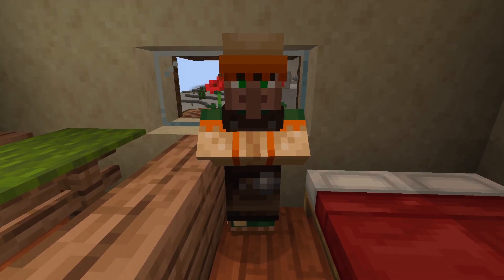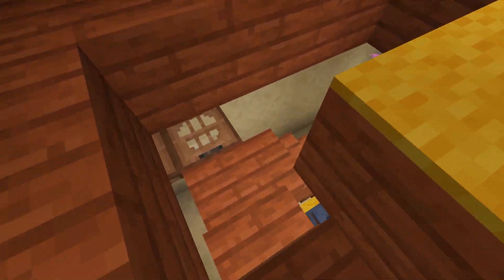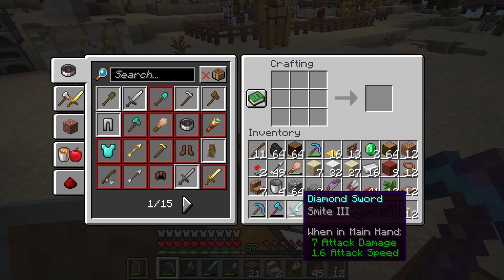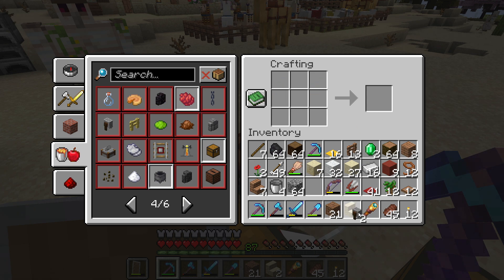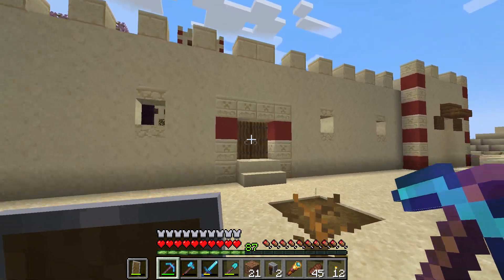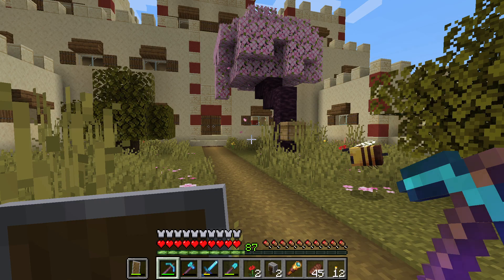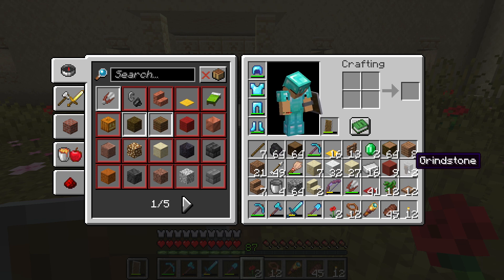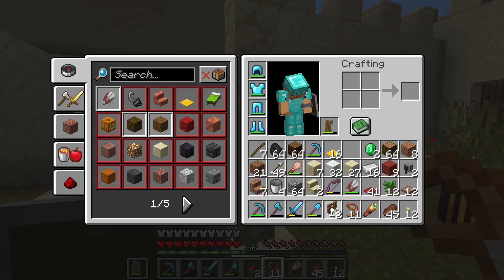Good morning, villager! How was your sleep? You were snoring so much — I could barely sleep because of the sounds you made, you need to stop. The armor will be what we're working on next — the armorer will be on this side. Before the bees leave, I'll make sure this one's here. I had a brilliant idea: I put this one on a lead — but why can't I attach it here? I'll just use one of those fences then.